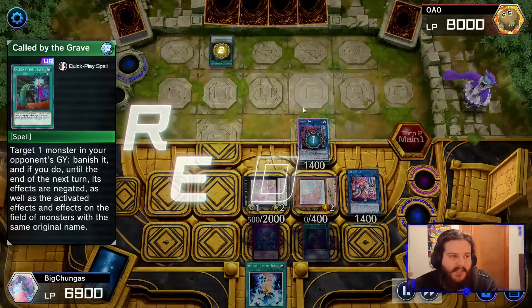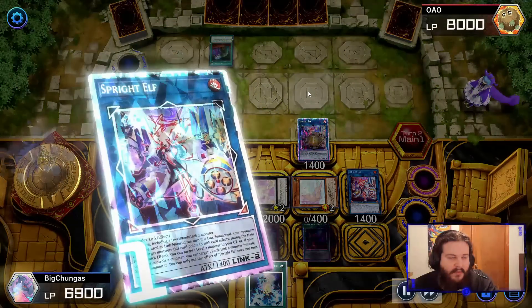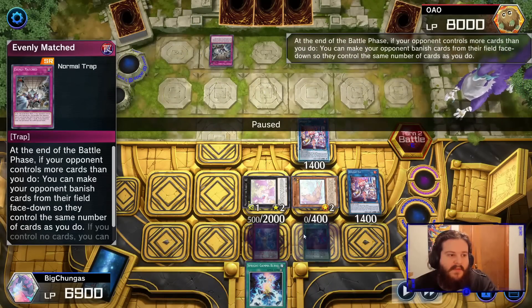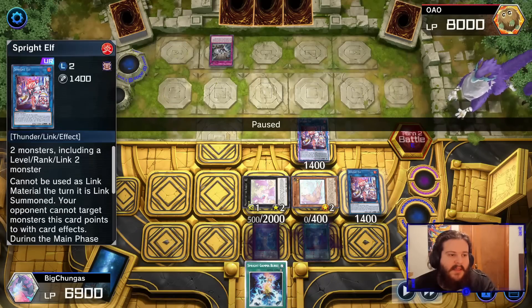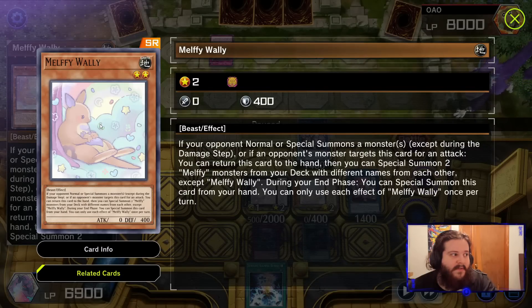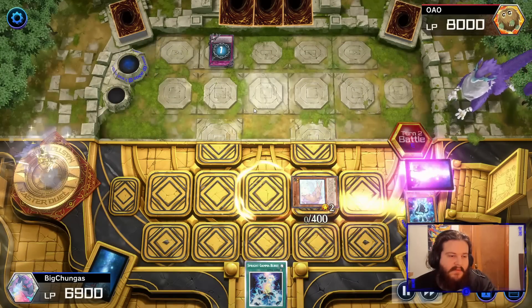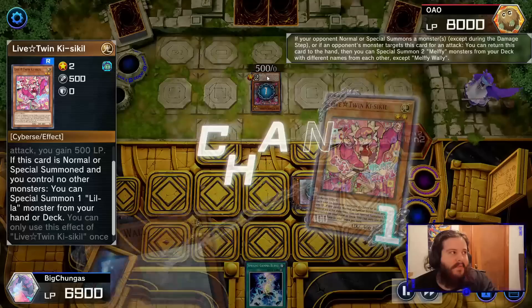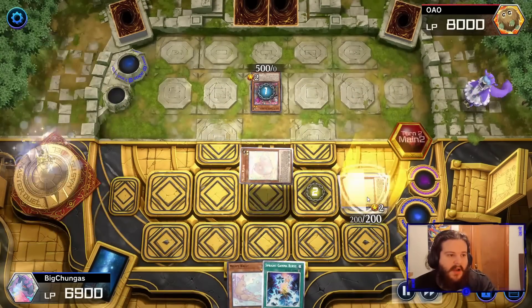He Impermed the Sprite Carrot - that's why I said you should have placed it there. I activated IP Mascarina to interrupt and was going to use Sprite Elf to bring back Carrot, but my opponent had Called by the Grave. Then we get hit by Evenly Matched, losing pretty much everything. The right card to keep is Kangaroo, because your opponent has no idea what it does.